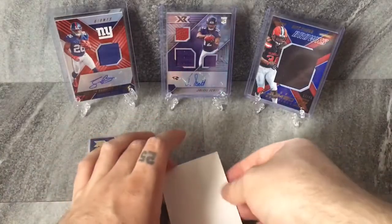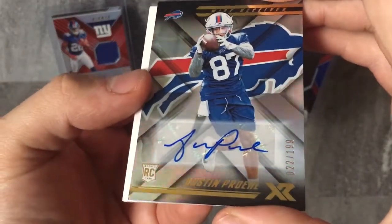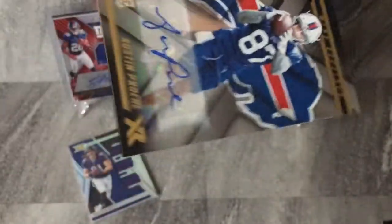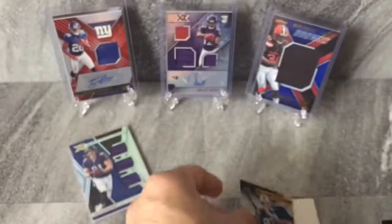And then, what's our autograph? Who's our autograph, I should say? Austin Proehl? Number 22 out of 199. That's my first one — I haven't seen him in any set yet. Very cool. Austin Proehl — we're gonna go with Proehl. How about that? Proehl sounds good to me too. Very cool. What a box, my goodness.